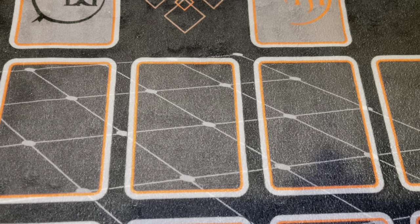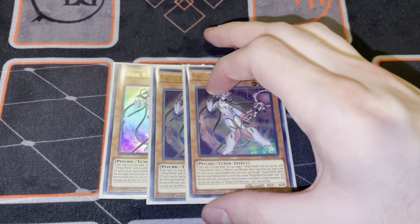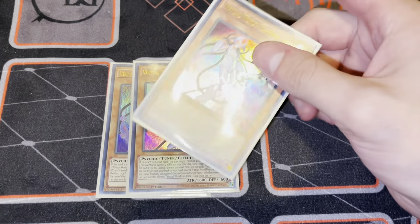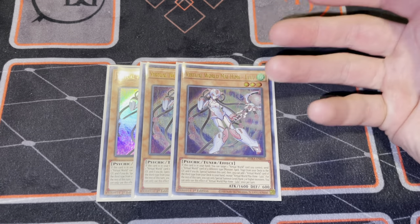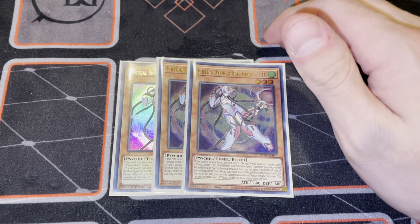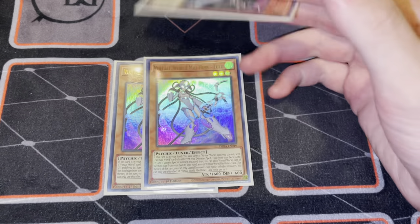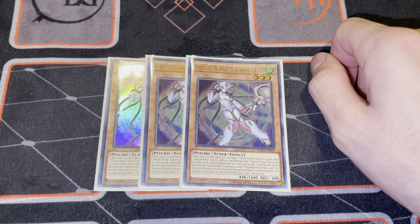We are going to be starting with the main deck, which means the first thing we're going to be covering is the Virtual World names. We play three copies of Lulu because Lulu is your searcher of the deck. When you special summon it off of its effect, you target a Virtual World card on the field and send from your deck to the graveyard a Virtual World card of a different type. When it's summoned, you get to search for the third type - so if you target a spell and send a trap, you search a monster. It's a tuner, and the fact that it's a psychic also comes up because of some generosity on the ban list. We play the three Lulu because it is mandatory.